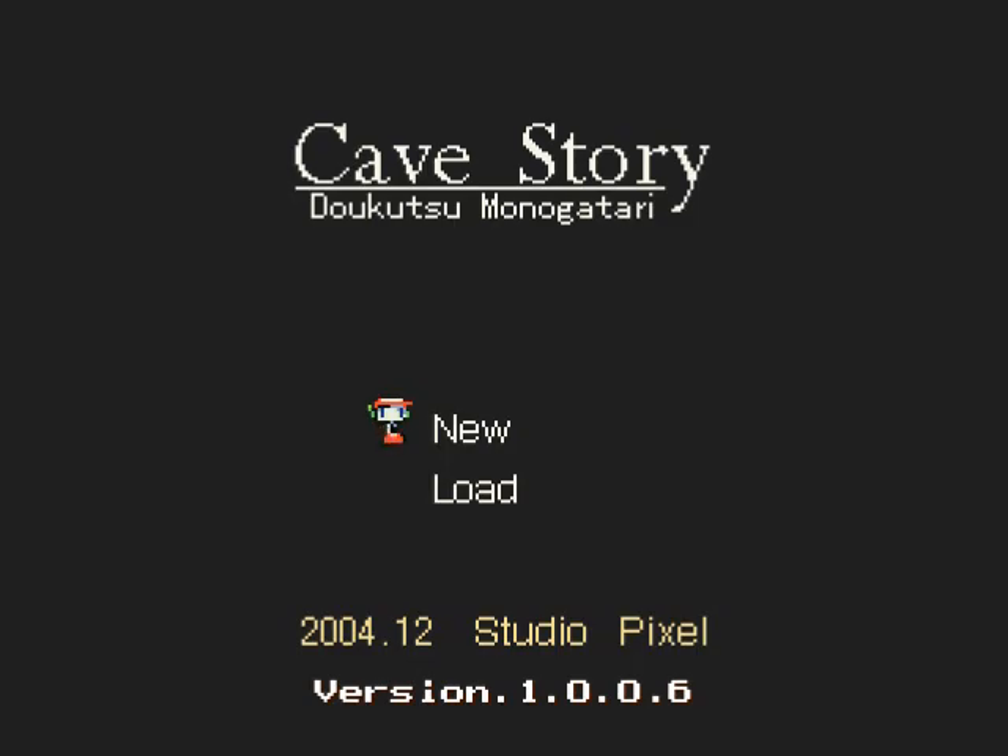Hey, hello everyone and welcome to my Cave Story walkthrough. This is going to be a walkthrough on the PC freeware version of the game, meaning every single one of you will have access to play this game alongside me. I highly recommend that you do, because this game is extremely good. What's even more astounding is that this game was made by a single person known as Pixel. This is also originally a Japanese game.